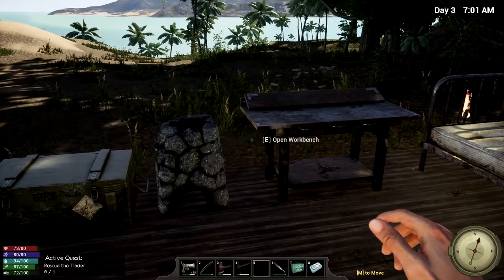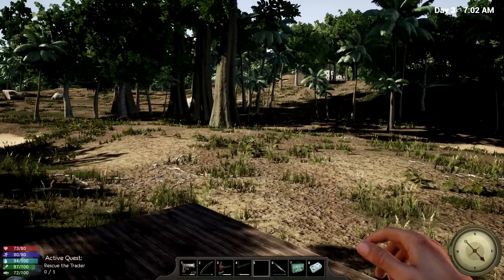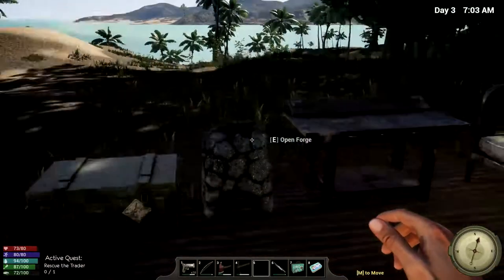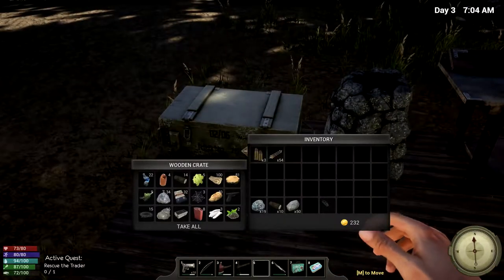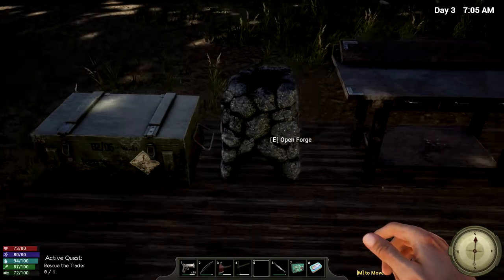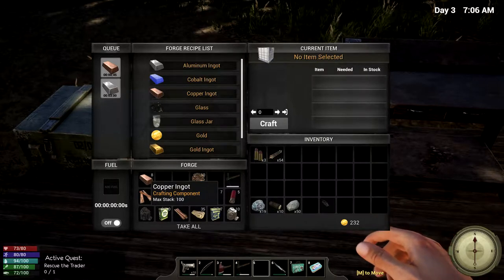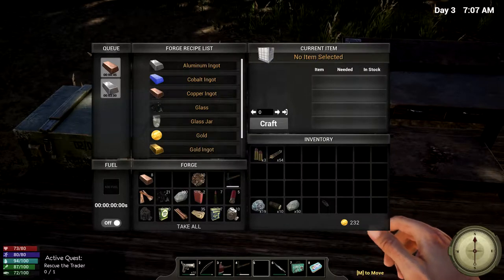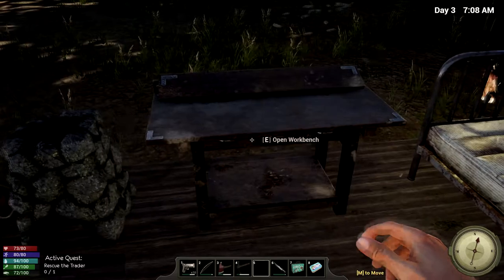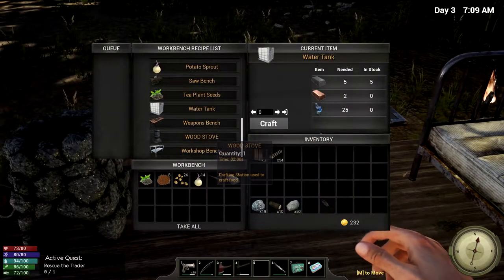Hello everyone, I'm Yanni from BU4U Gaming and today we are back in Hold Your Own. I'm just trying to remember what I was doing in this one, since it's been a couple of weeks since I was playing this. One thing we have really missed and could use is a water tank, because we don't have anything to drink.